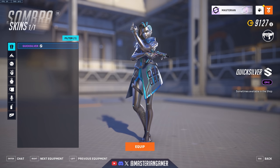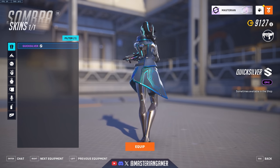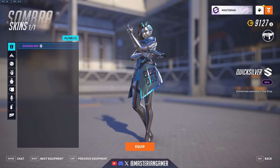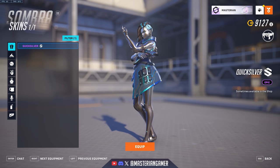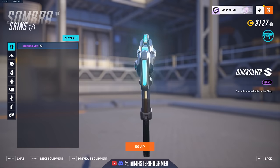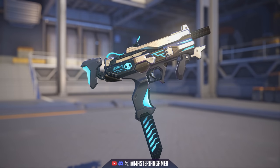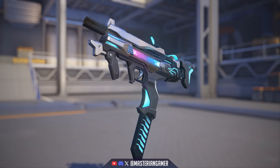Sombra got the Quicksilver epic skin, which basically just gives her a silvery robotic look. Nothing too particularly special there — kind of like the color scheme with the blue and silver though. I think it looks particularly good on the gun with the light blue and the way it details it. But otherwise, decent epic skin.